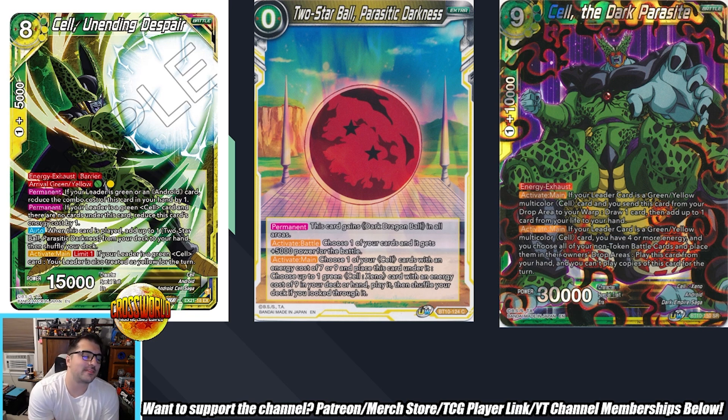Next up we have Cell Unending Despair with a slew of cards that go along with it. Eight drop 15k with a 5k combo at one energy cost — a weird pairing of stats. Barrier battle card, arrival for a green or yellow energy. Permanent: if your leader is green or an Android card, reduce the combo cost of this card in your hand by one. Green/yellow actually has several cards that are free 5k combos — it's so weird they've given so many of those to that one color combination.